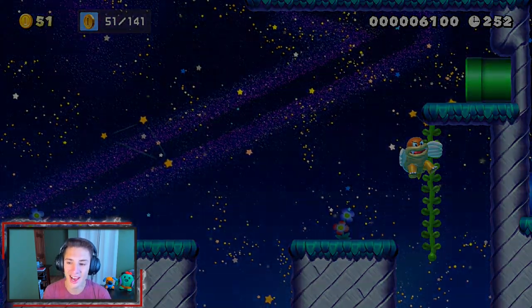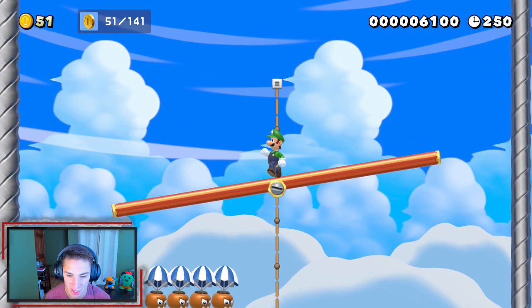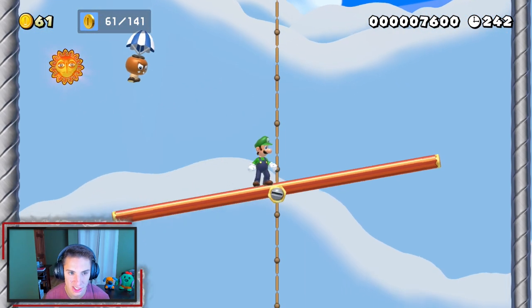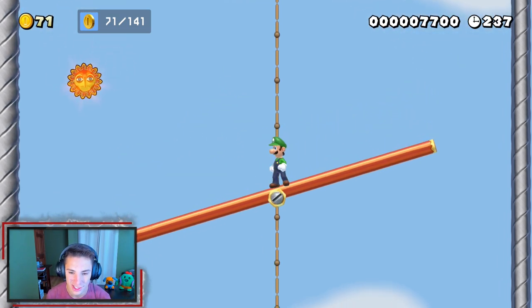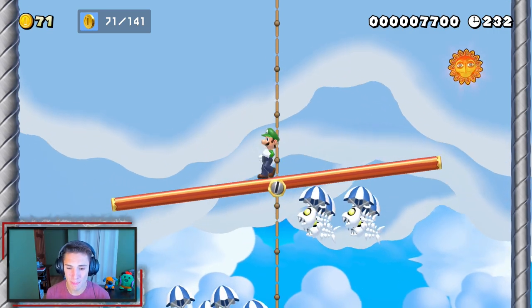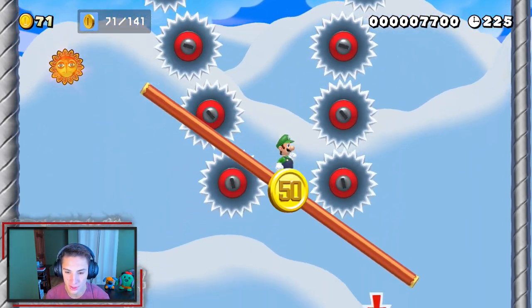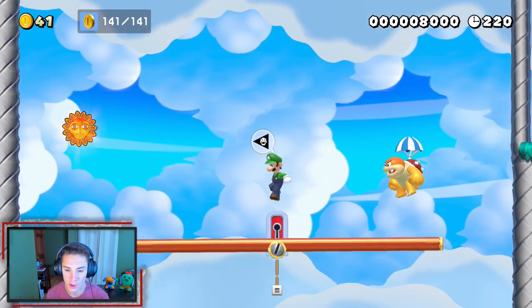He goes crazy with those wings but we make it to this next section. Oh my god, got these Goombrats just chilling here — gotta grab this 10 coin first, get out of here Goombrats. There's an angry sun floating down trying to swing at us — get out of my face! And there are these fish I call torpedoes — they just eye you down and act like torpedoes. Oh, 50 coins — let's go! And we got all 141 coins!